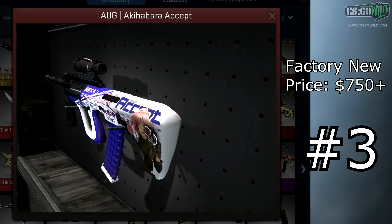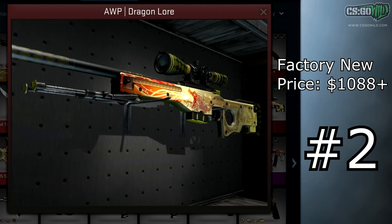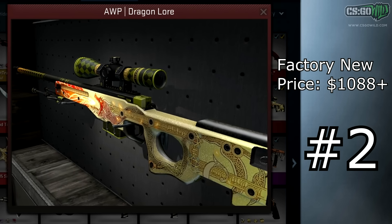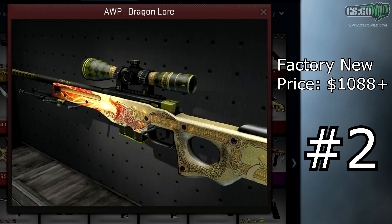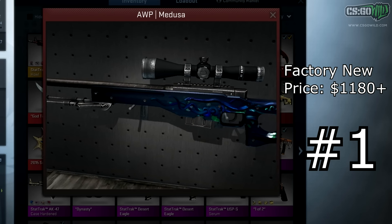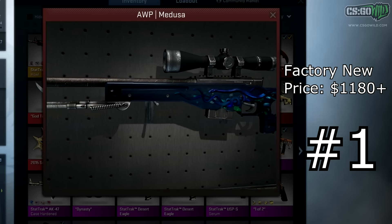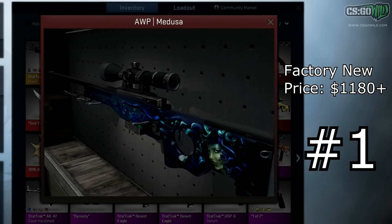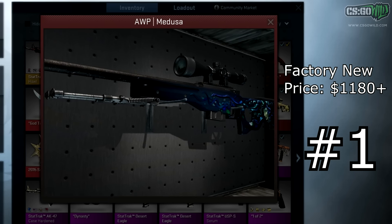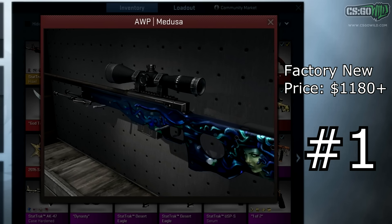At number two we have the AWP Dragon Lore. Normally this is the easy top most expensive skin you can get from a drop, but due to the duplication exploit and people panic selling, the Factory New one is now almost less than a thousand dollars. At number one we have the AWP Medusa Factory New, which is one thousand one hundred and eighty dollars for the cheapest listing. The main reason the Medusa Factory New passed the Dragon Lore Factory New in price is that there are far fewer Factory New Medusas than Dragon Lores — well over a thousand Factory New Dragon Lores are known to exist, while there were less than a hundred Factory New Medusas the last time I checked.